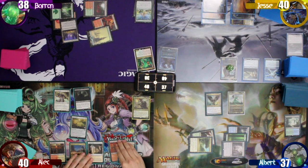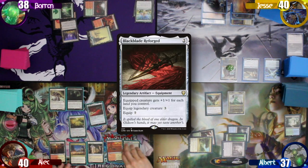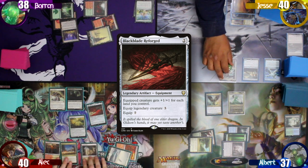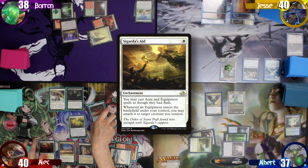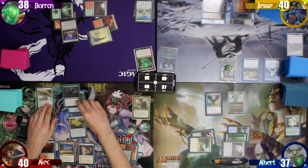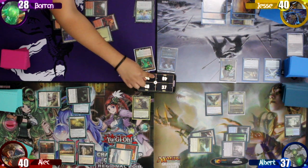Alec plays a Snow-Covered Plains as his land for turn, then taps two mana to cast Black Blade Reforged — and Jesse's commander gets another plus one, plus one counter. Since he has a Sigarda's Aid on the field, he gets to attach it directly to his Midnight Reaper, making him an 8/7. Alec moves to combat and swings at Baron for 10, dropping him to 28, then ends his turn.